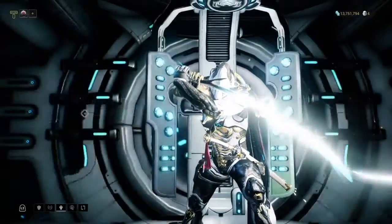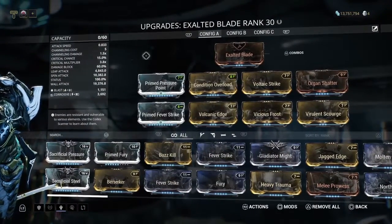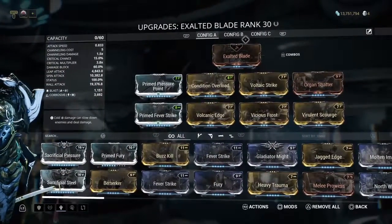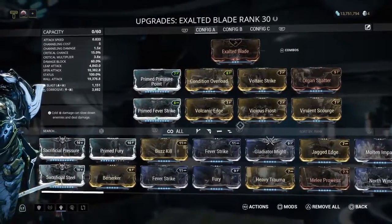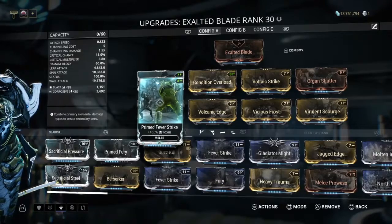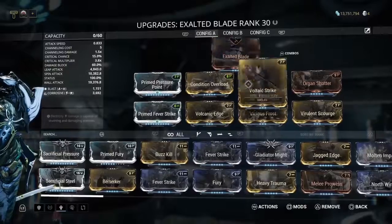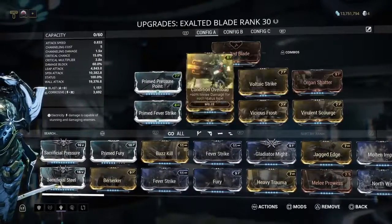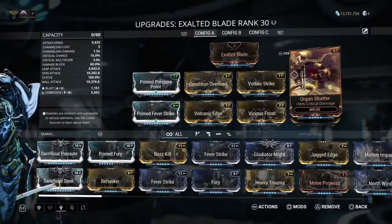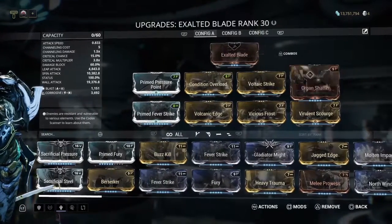This is my Exalted Blade — I can't say I was using this exact setup because these were changes made after The Sacrifice was released. I used Prime Pressure Point, Prime Fever Strike, Condition Overload, with all 4 elemental dual stat mods to get status up to 100%, and also Organ Shatter for increased critical damage.